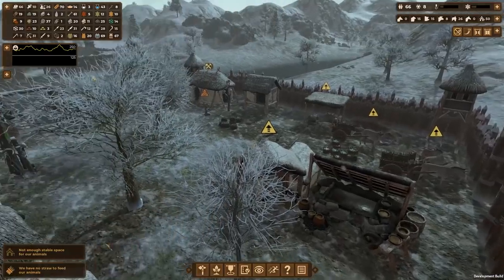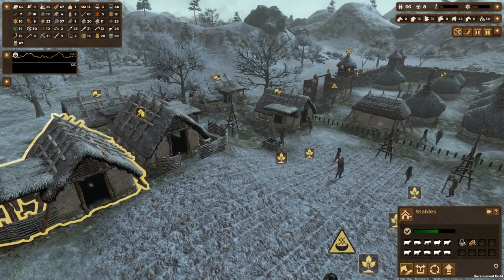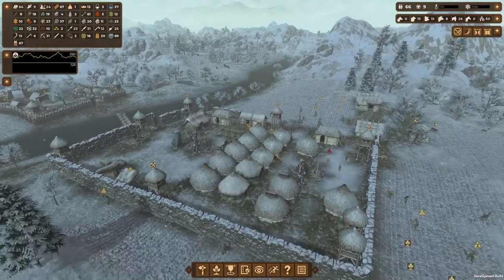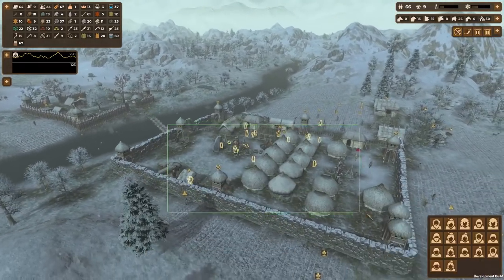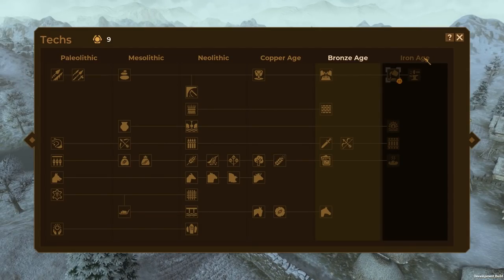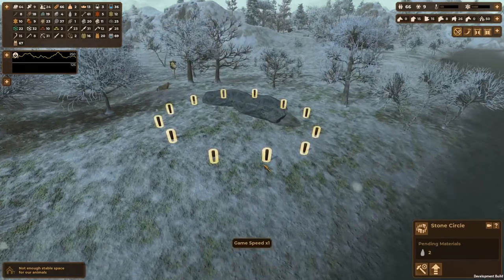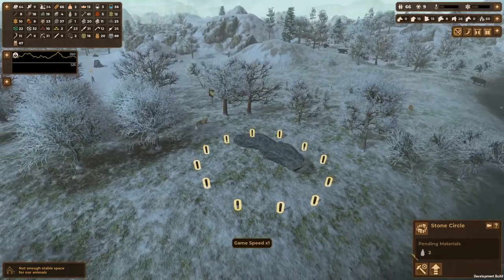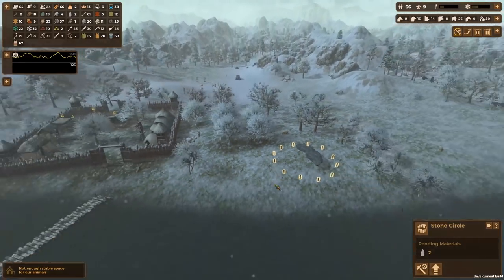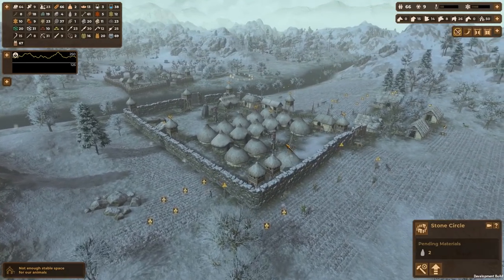Our brewery is constructed! To make beer we need some wheat and water — that's easy. We had some straw leftover for the animals, so they should be okay. Anyway guys, I'm going to leave this episode here. Our stone walls around the main area are almost done, we'll soon be in the iron age, and our last monument — the stone circle — is nearly complete, just needing two more megaliths. Thanks for watching and subscribing — stay sweet, bye!